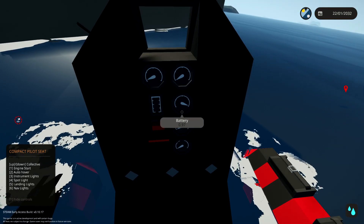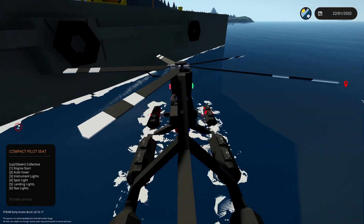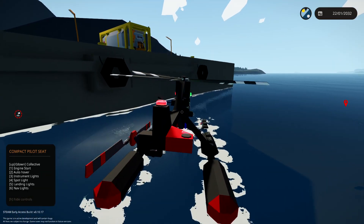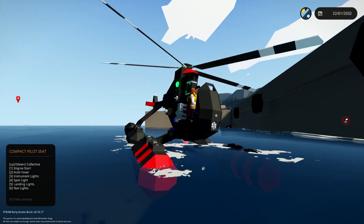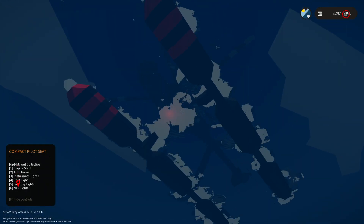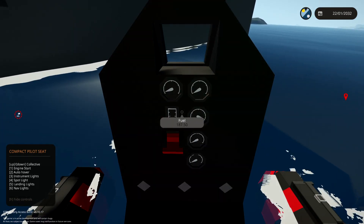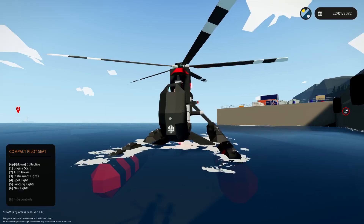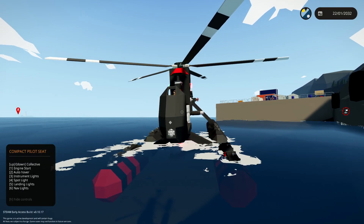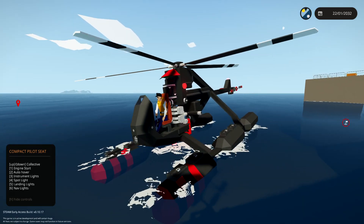Let's set up the lights. Nav lights on number six, strobing lights on — there should be one strobing underneath as well. Instrument lights on number three, spotlight on number four — we don't need that right now. Auto hover is number two. Let's get this thing in the air — number one to start.